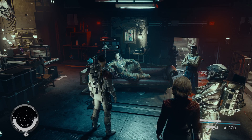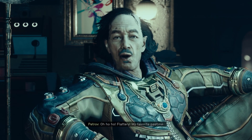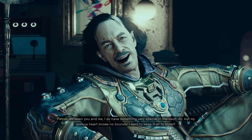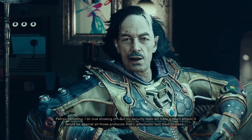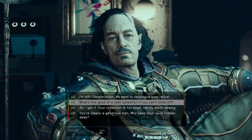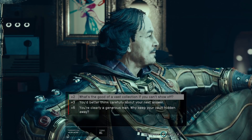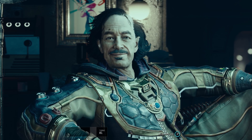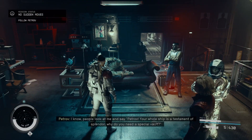After you talk to him you're gonna get some more dialogue options. First thing is to flatter him — he loves flattery. In order to pursue him to see the relic, the first option you need to choose is 'I get it, your collection is too small, hardly worth seeing' in order to insult him a bit. Then the second thing you need to pick is 'What's the good of a vast collection if you can't see it?' — that will persuade him to show you his collection, and that's where you can go and steal the artifact.